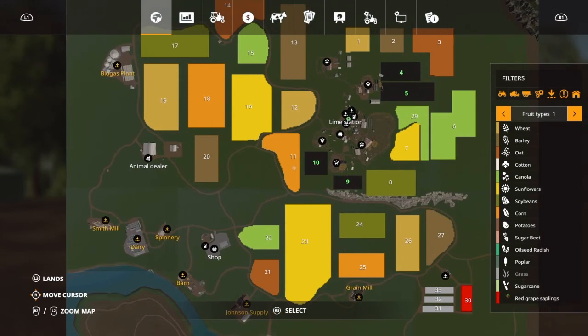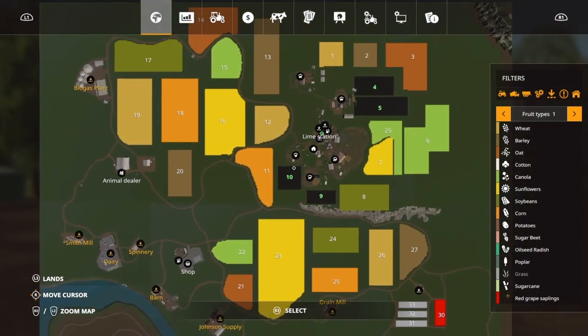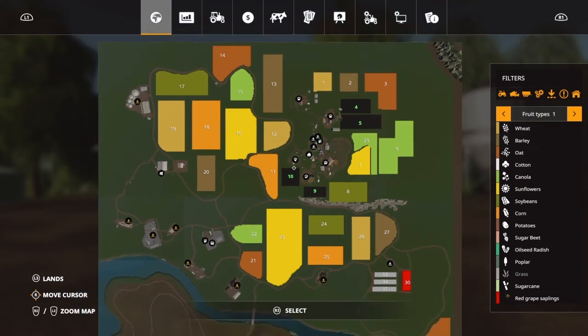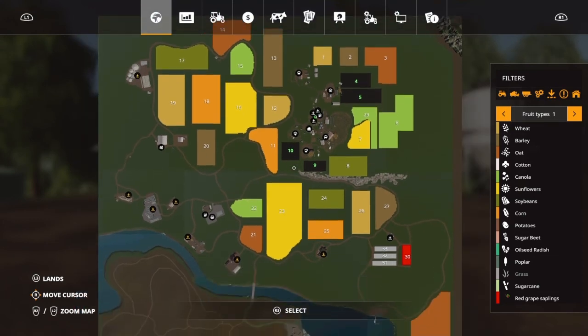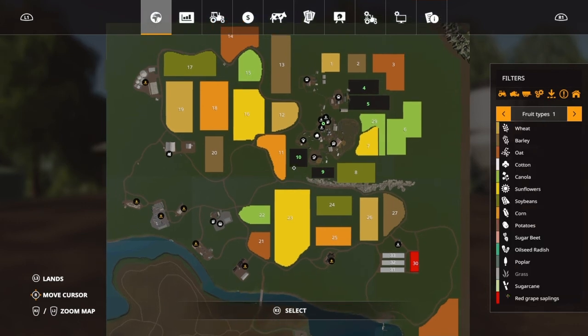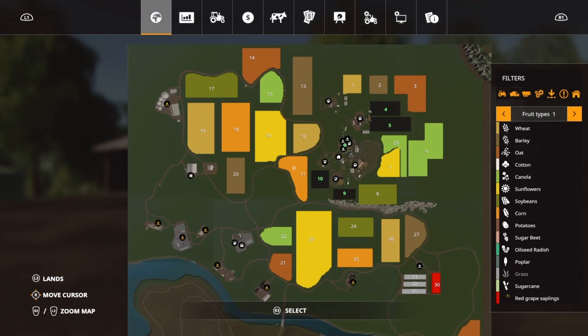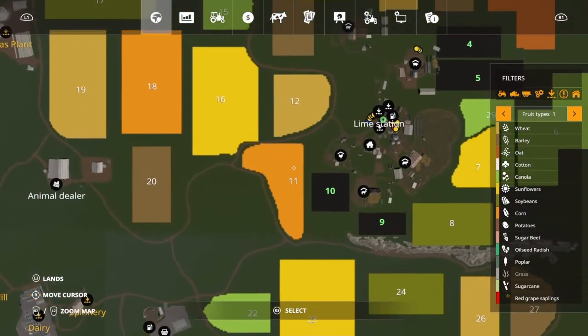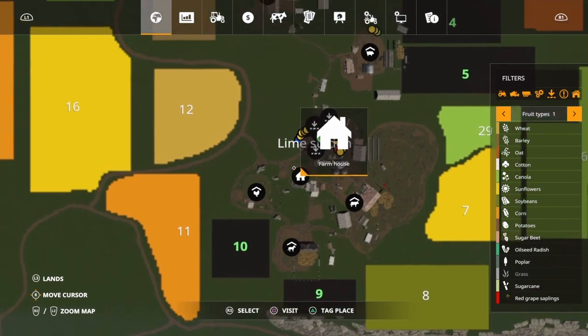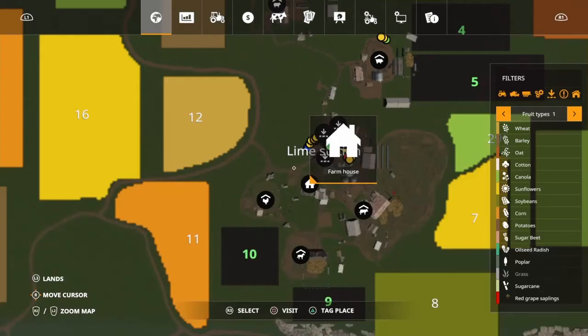There are seven sell points. On this map you are getting two additional crops - you have red grape saplings and white grape saplings. There's also a farmhouse with a sleep trigger, which is always nice to have.